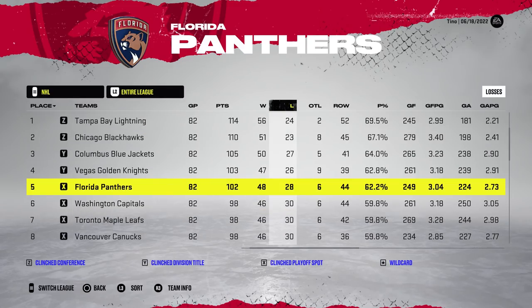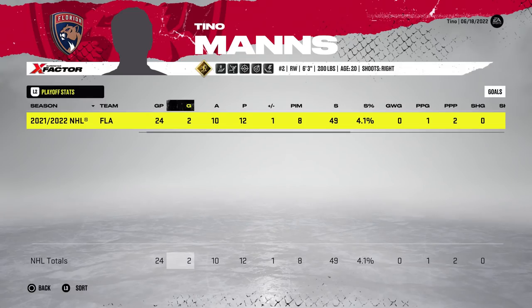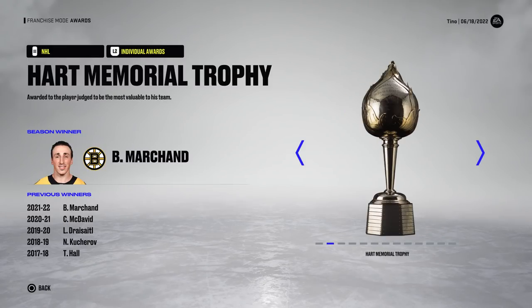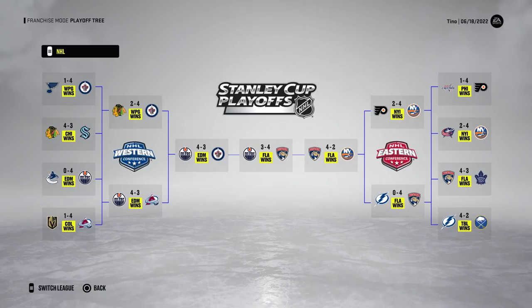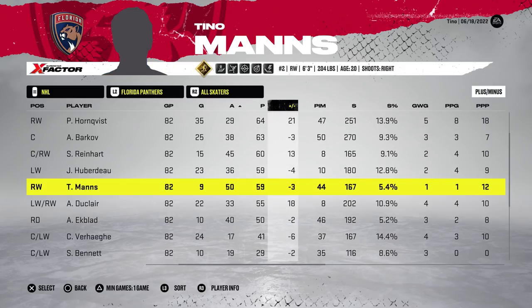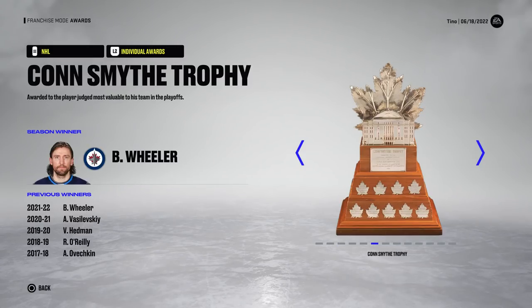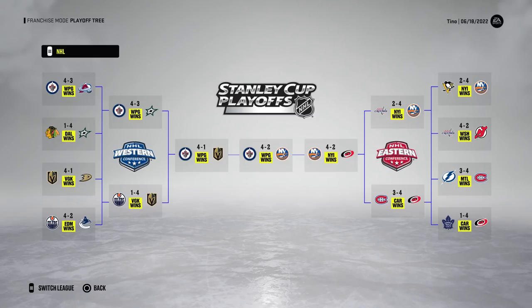This year they finished fifth in the league with 102 points. Mance put up 52 points and had an 8.2 shooting percentage. 24 playoff games and 12 points, and they went on to win their first Stanley Cup of this half of the simulation, going to seven games twice. Then the very next year they finished 19th — the variance of these simulations is crazy. 50 assists and nine goals this year, and the Jets win the Cup again while Florida misses the playoffs.